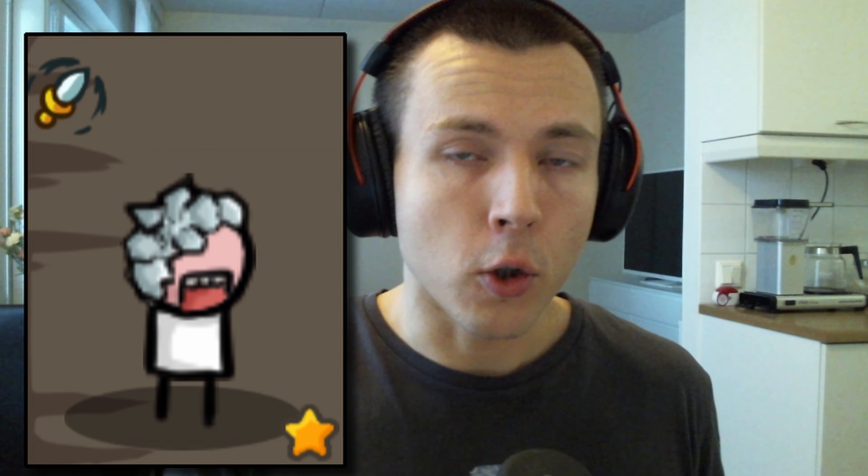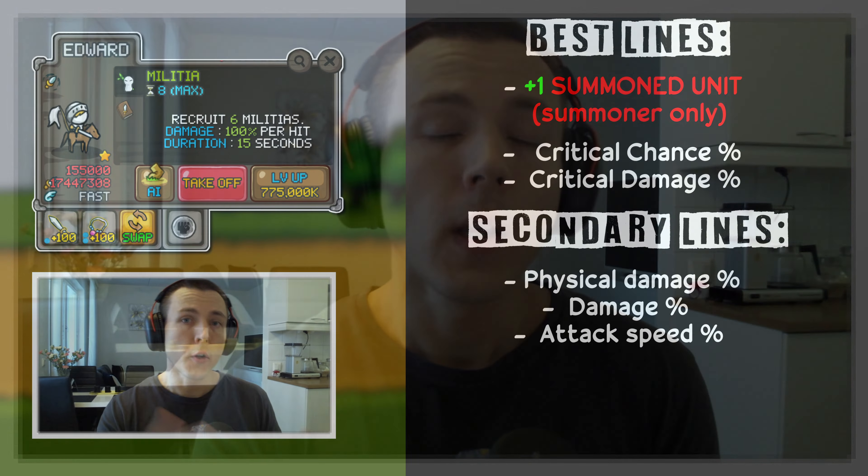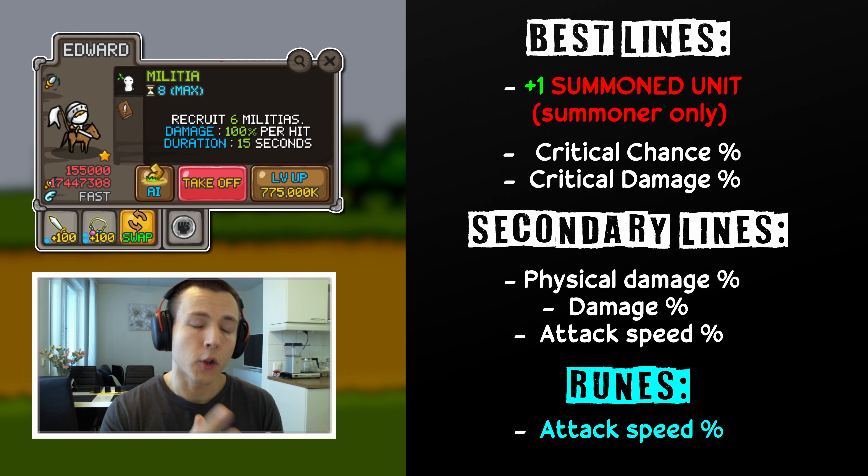This is important: Giants and Eduard both want the same kind of items, but the priority of items is always on Giants. So if you get a good sword or good accessory, it should go to Giants first and foremost. Then if you get a second one, it should go to Eduard, because Giants are more powerful, they should be boosted more, and Eduard is a secondary damage dealer for your build. For runes for Eduard, you can also get attack speed runes just like you do for Giants. But before getting runes, you should focus on getting good items first — they are more important in that priority list. The runes come after you get decent or really good items.